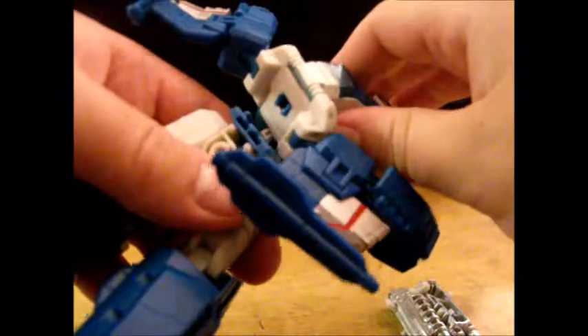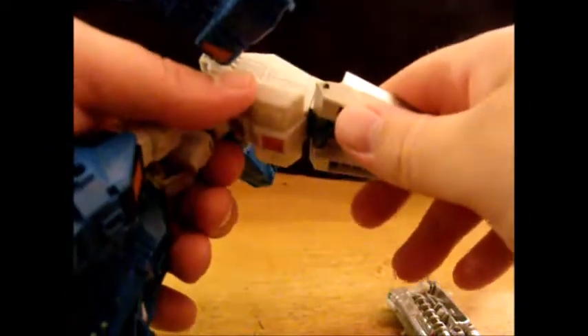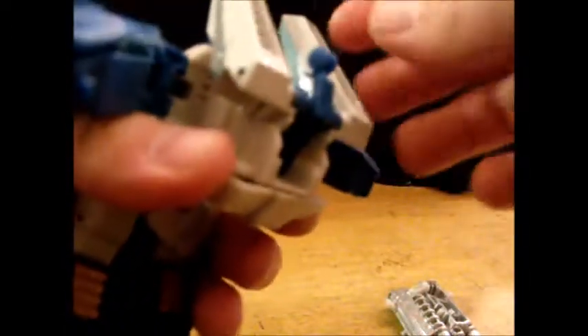Do the same thing on the other side — fold out the foot. Then rotate the hips and pull the arms out. This is the transformation trick that's so impressive with Trigger Happy's mold. Fold up the cockpit, fold in the pylon things, fold the landing gear in, and then you can rotate the torso and plug it back into the crotch.